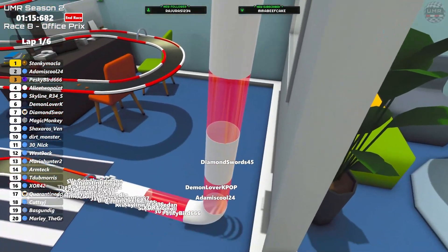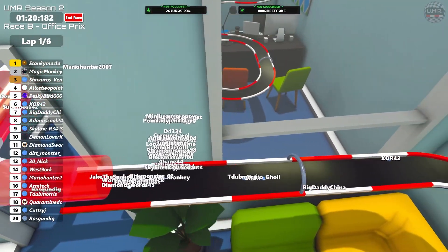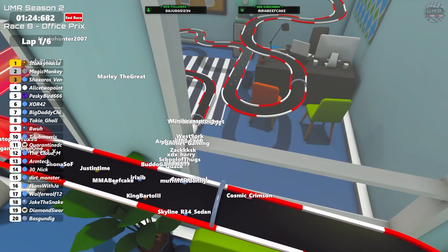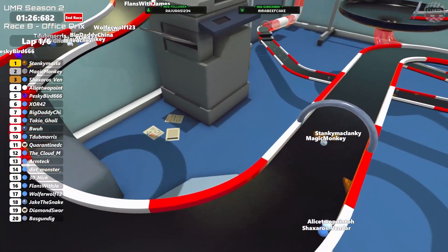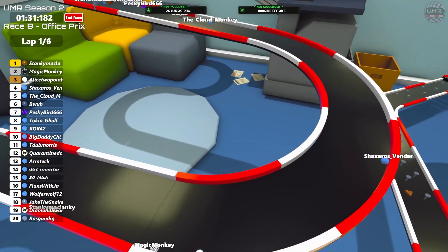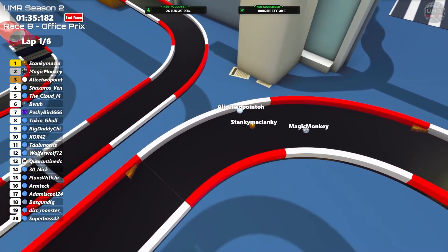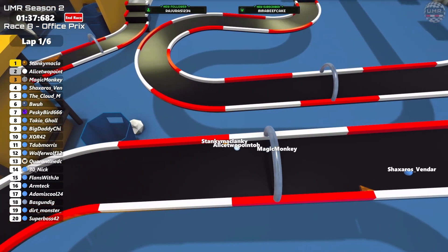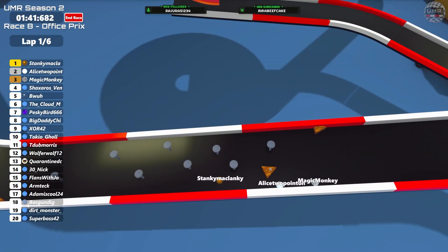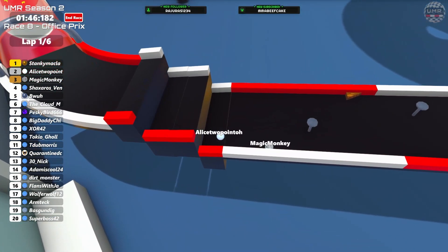We've had a big fall down there - a disaster for a few people, setting them back quite a lot. That can be one of the issues when there's a lot of people trying to get through that pipe at the same time. Mario as well with a big fall, plus Westport, Soya and Andrew. As long as they stay in the pipe they'll at least be able to recover. Up at the front Stanky is in the lead, Magic fighting with Alice for second - just manages to hold them off - Shak just behind in fourth. Pesky Bird has dropped to seventh, and Cloud Monkey sneaks past on the inside, slowing Alice down so Magic is now just behind.